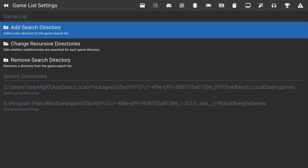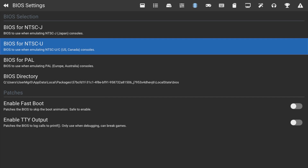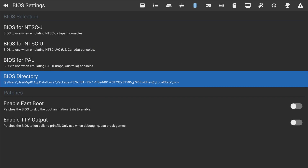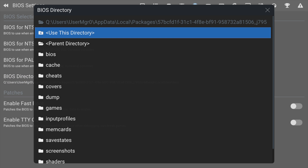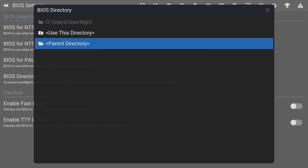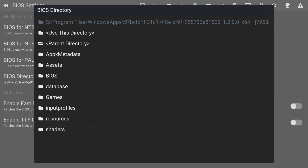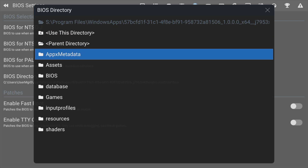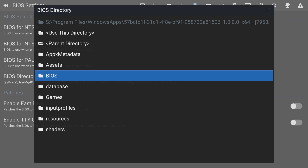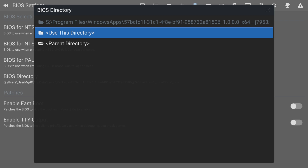Now that the game location is established, use the right shoulder button to continue scrolling until you see the BIOS Settings section. Move the highlight down to 'BIOS Directory' and select it with the A button. Just like with game content, navigate to Parent Directory and press A repeatedly until you're back at the drive choices. Select your drive, then scroll down to the BIOS folder — super easy to find since we renamed it earlier. Select it with the A button, then come down to 'Use This Directory' and select that with A. Press the B button to go back to the main menu for DuckStation.